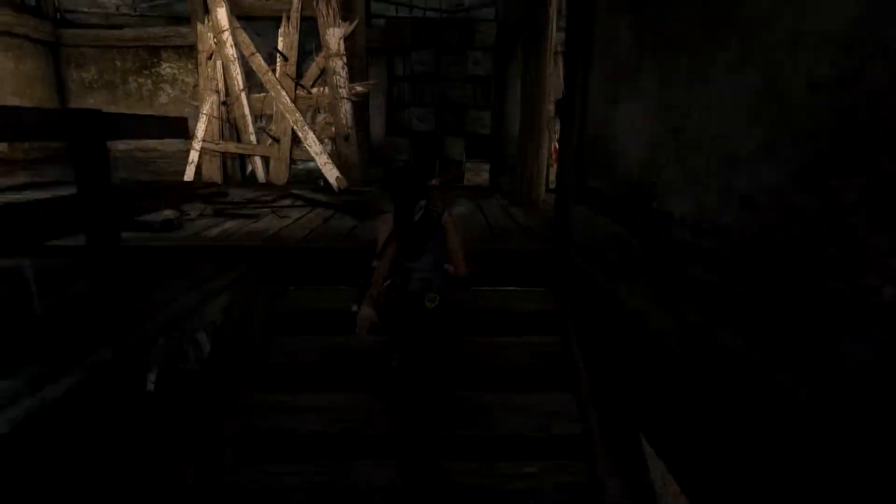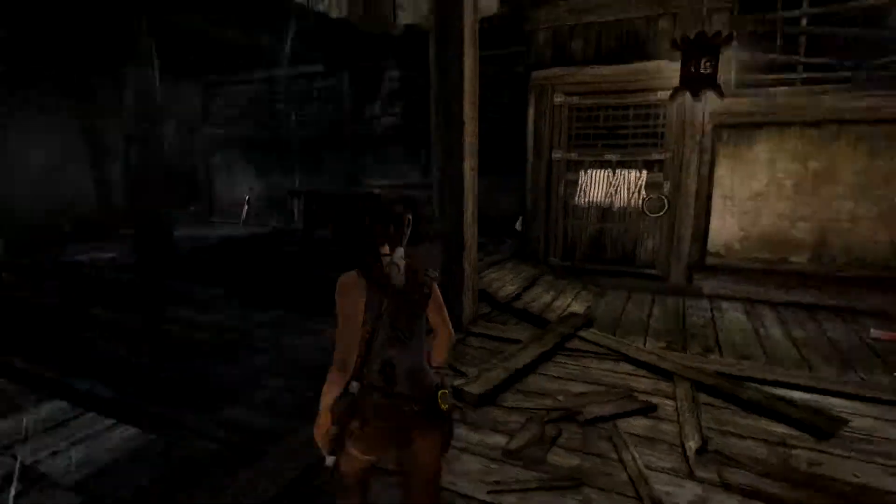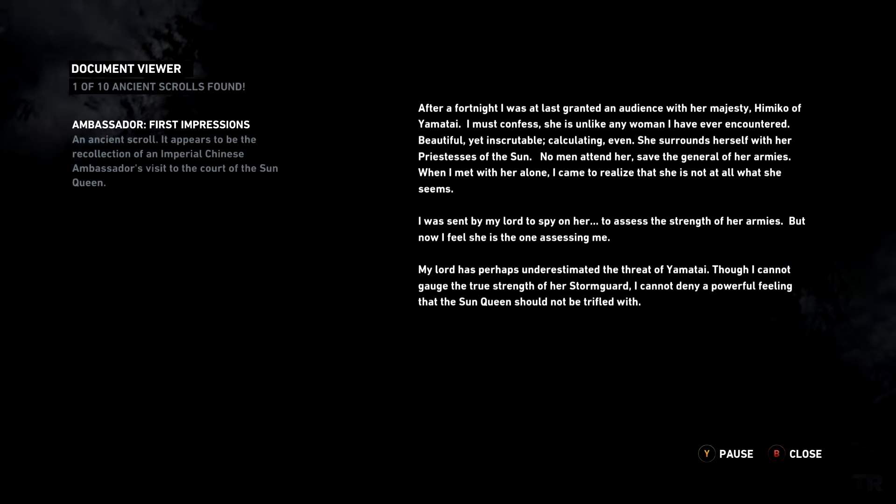I'm sure I miss a lot of side things and salvage. Feel free to let me know in the comments below. I'm really not big on searching every nook and cranny. After a fortnight, I was at last granted an audience with Her Majesty, Himiko of Yamatai. I must confess, she is unlike any woman I have ever encountered — beautiful, yet inscrutable. Calculating, even. She surrounds herself with her priestesses of the sun. No man attend her, save the general of her armies. When I met with her alone, I came to realize she is not at all what she seems. I was sent by my lord to spy on her, to assess the strength of her armies. But now I feel she is the one assessing me. My lord has perhaps underestimated the threat of Yamatai. Though I cannot gauge the true strength of her storm god, I cannot deny a powerful feeling that the sun queen should not be trifled with.